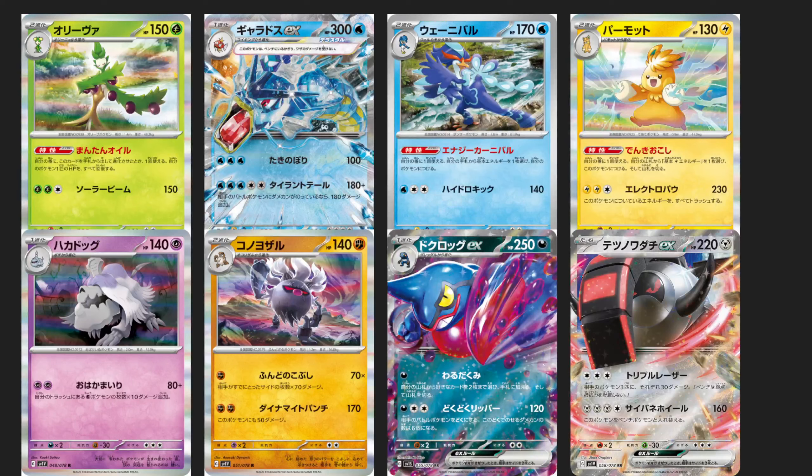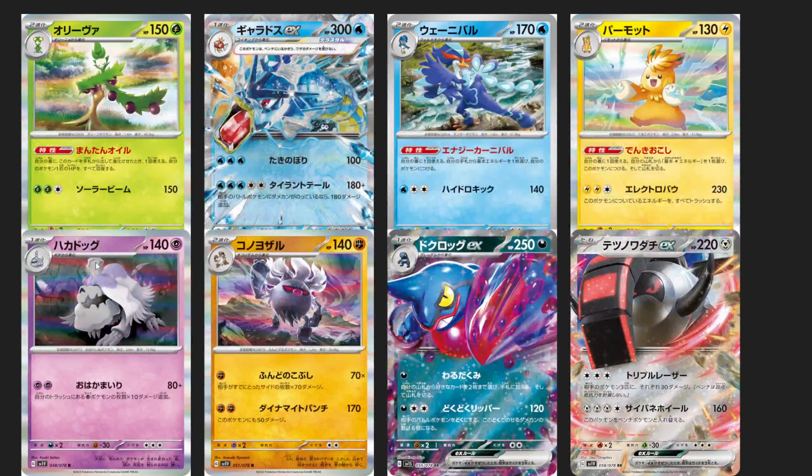It's a trap — these cards suck, don't buy them please. Arboliva: not good. Gyarados ex: not good. Quaquaval: not good. Palafin: not good. Greavard — as much as it hurts me to say because it has a Revenge-type attack on a Psychic attacker — not good. Annihilape is not good. Toxicroak is not good. Iron-type guys as well. And one last card dedicated to itself: Tandemaus. I don't think Tandemaus is good as a 70 HP stage one that does 280 max, maybe 260 with modifiers. It's very difficult to chain these, and you get absolutely shredded by Lost Box.